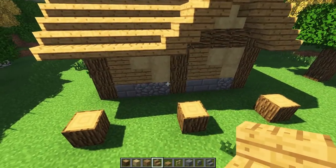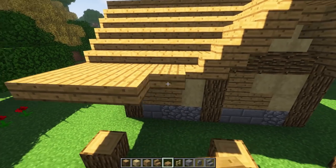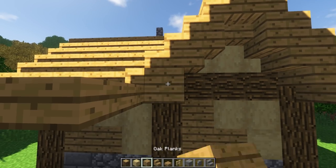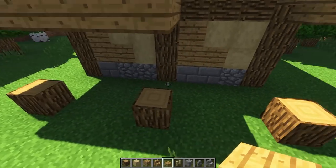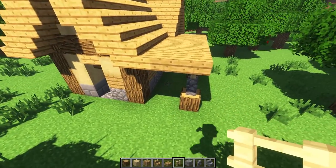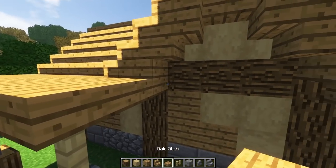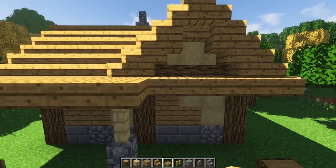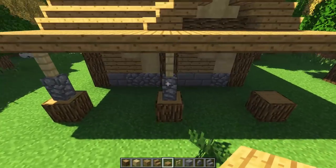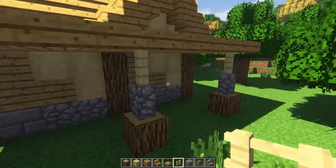Now let's work on the overhang. Grab a slab and go out one and two from here, all the way around. At this part I'll put a full block, go one and two, and take it to there. Then grab a couple of wall pieces and a fence to connect it. Oh yes - this looks awesome! I was going to make a little cross section but this is the one.